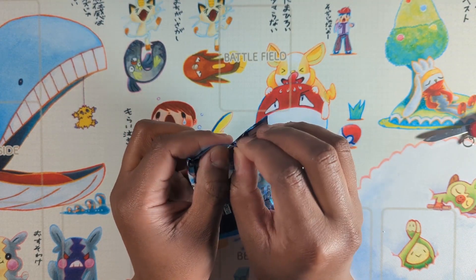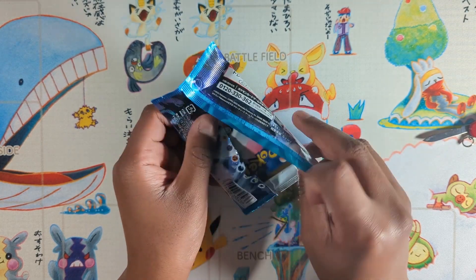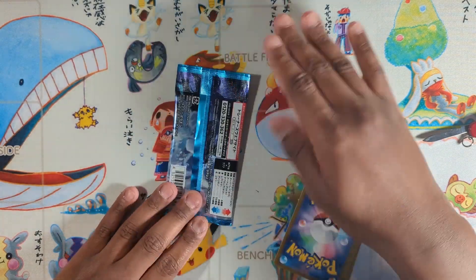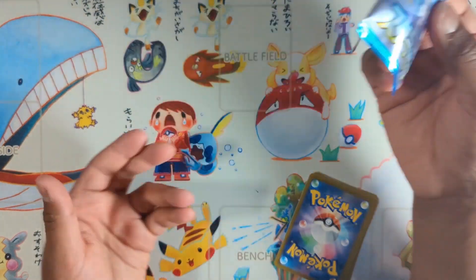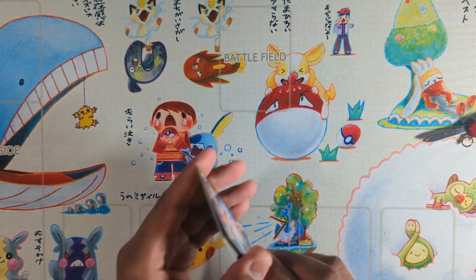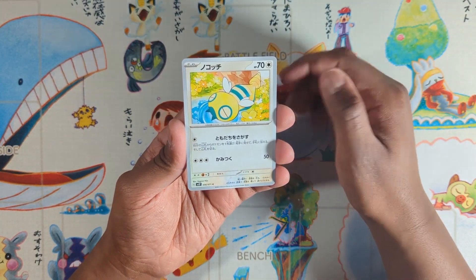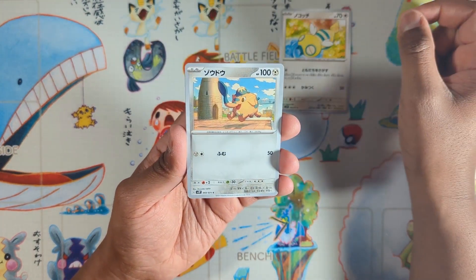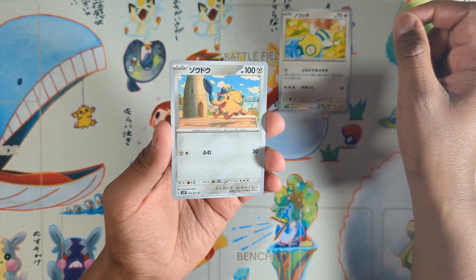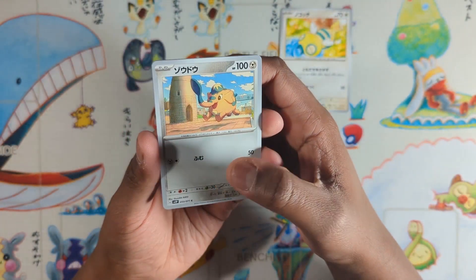You never know - want to preserve one pack at least. Maybe in 10 years we'll all be nostalgic. First pack got a nice Dondozo. It's a very nice Qwilfish, I believe, by Oswaldo Kato - a very nice artwork, looks straight from a book.